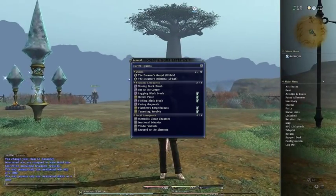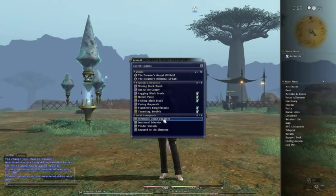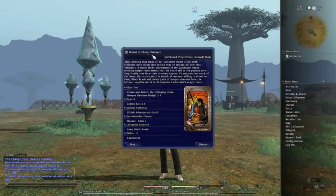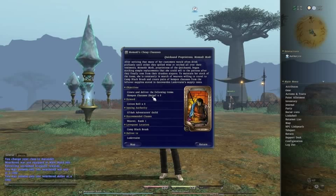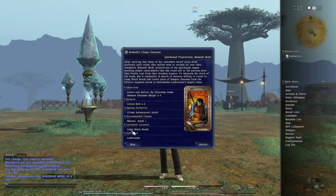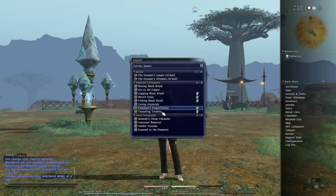We picked them up at the Adventurer's Guild over in Uldar, and the person behind the counter gave us those. If we look at the tailoring one — Mimodi's Cheap Chaucers — our objective is to create and deliver Hempen Chaucers in the colour of beige times five. As a reward we'll get some crafting materials, but it says we need to be a weaver rank one, and the leave quest location is at Camp Black Brush. So let's do them.